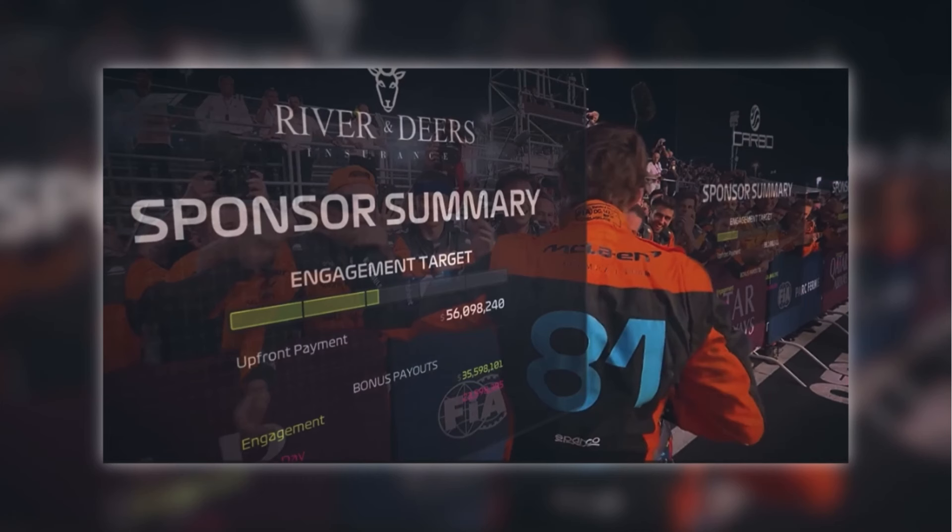As we can see in the trailer, there is a screenshot of a sponsor and their meter for meeting their demands. I think it will be a small pool of fictional sponsors that you'll sign with, and whether they'll be pre-placed on the livery I don't know. Hopefully it'll be complete freedom to put the sponsor wherever you want, but I think it'll be in pretty standard places — front wing, rear wing, that sort of thing. I'm sure they'll bring out more details before the game releases, especially on the livery editor, to help people get more excited.